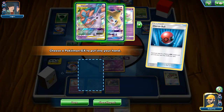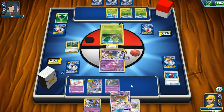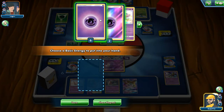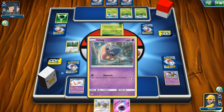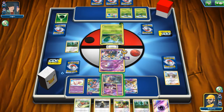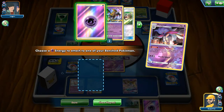Then our handout. Let's get Jirachi — just because if you never know, if we were playing against an actual person, they may have something that would hurt us. Thin out the deck one card at a time. Hopefully we can get a Malamar and a Switch. Oh! We got a Malamar! Let's throw that out and Psychic Recharge — energy.